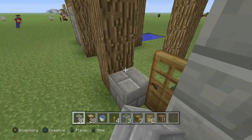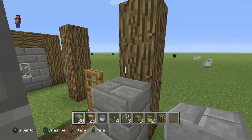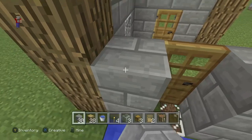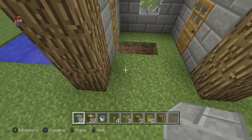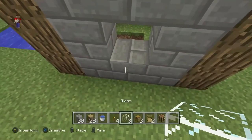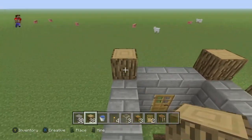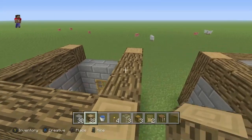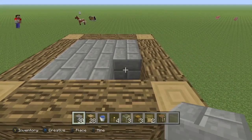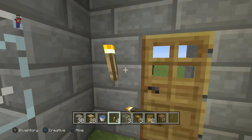Now grab your blocks of choice and place them around the house. I'm using stone brick because I think it looks the best, but it's totally up to you — just place it in the same pattern I'm doing. Then you can put your glass directly in the middle. The sides with the door, just place your blocks of choice all the way around, same for the last side, with the window right there. Grab your wood of choice again and place it going around, then grab your block of choice and cover up the roof. Before it gets too dark, put some torches in — I like to put two right here and the same with the other door.